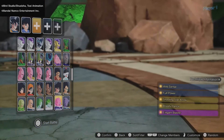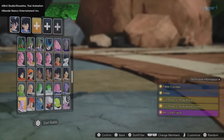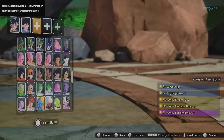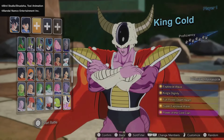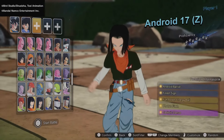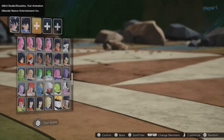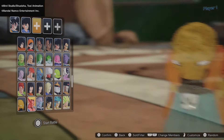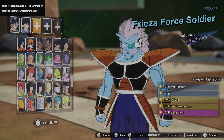We have Dodoria, Cui, Captain Ginyu, and the entire Ginyu Force — Recoome, Burter, Jeice, and Guldo. King Cold is here with his Dragon Ball Super Broly design. We have both Android 17s — Android 17 in Z and Android 17 in Super, each with their own distinct moves. We also have Babidi and Dabura, along with the Frieza Force Soldier.